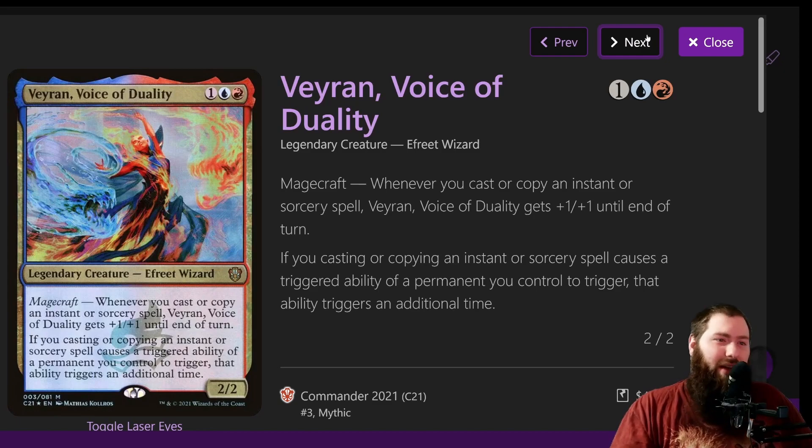Veyran, Voice of Duality is normally a commander for this style of deck. It's three mana for a 2/2. First ability: whenever you cast or copy an instant or sorcery spell, Veyran gets +1/+1 until end of turn. Second ability: if casting or copying an instant or sorcery spell causes a triggered ability of a permanent you control to trigger, that ability triggers an additional time. So you can double the triggers of things like Storm-Kiln Artist and Archmage Emeritus — drawing two cards, getting two treasures. With Academy Manufacturer you'd get two of each. Veyran's pretty insane, and getting super big isn't terrible for forcing blocks either.